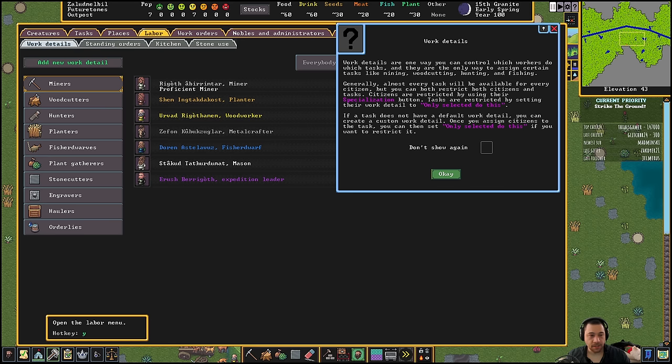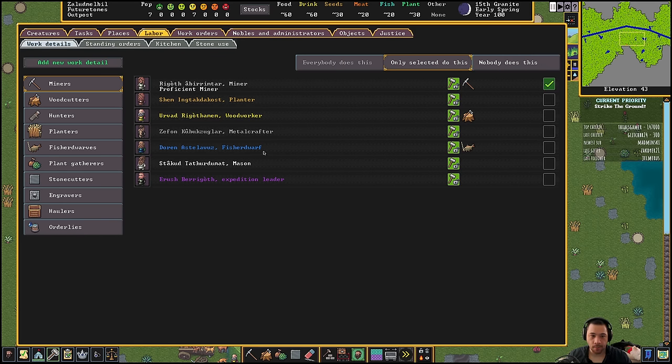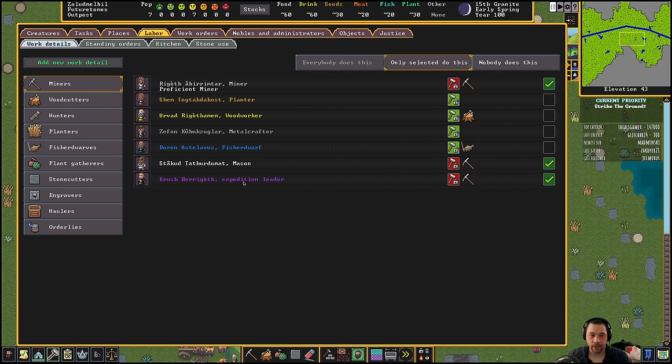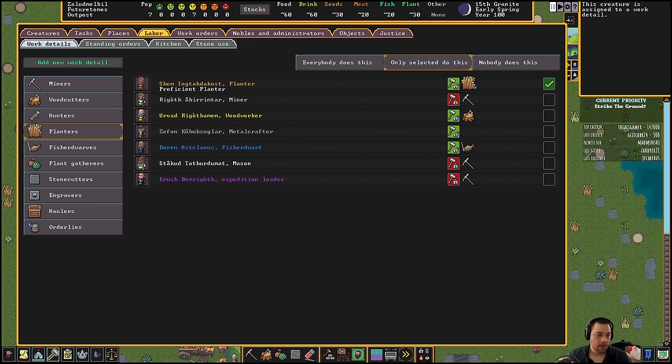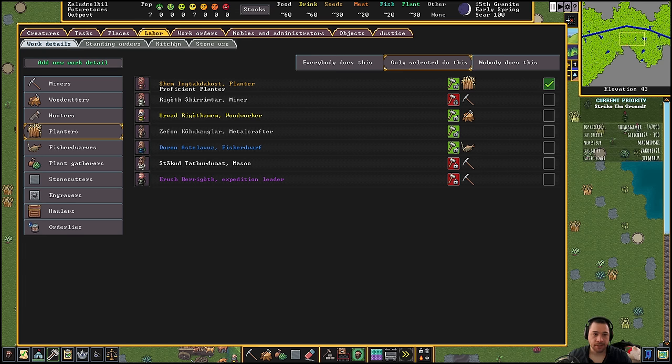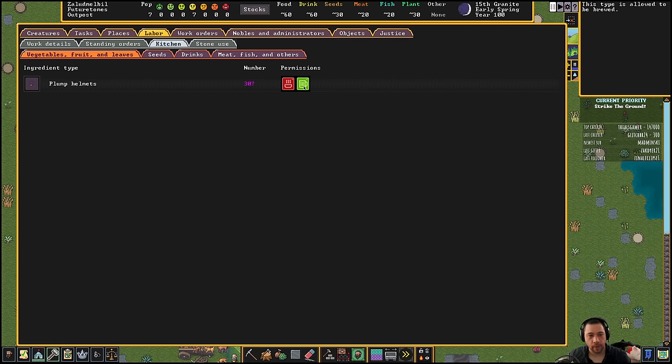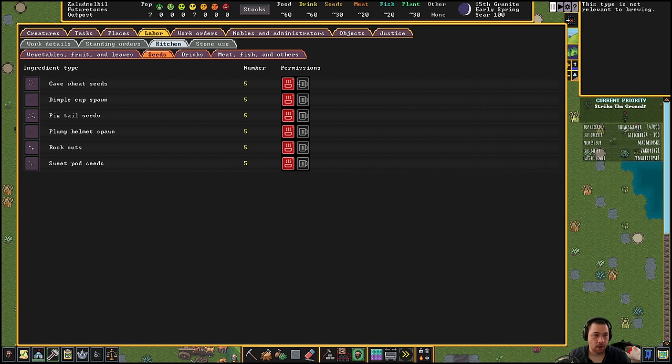So the next thing I'm going to do is go to my labor. I'm going to say to the Mason, the expedition leader, and the miner — they all should be miners. And then this button locks them into only that job. So the miner, the Mason, and the expedition leader can only mine. I'm only allowing them to mine on purpose. Some other things to do would be to the planters — I only want the planter to do planting and harvesting so they get better yields. In the kitchen, I don't want to use plump helmets, which is a type of crop, for cooking — I want to only brew it. I'm not going to allow them to be cooked, but they're all off by default.